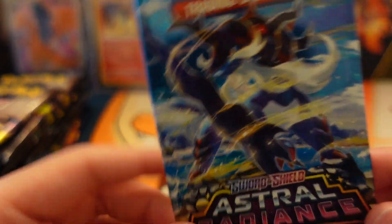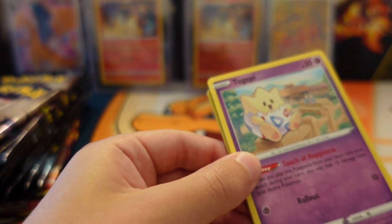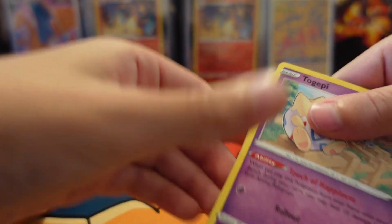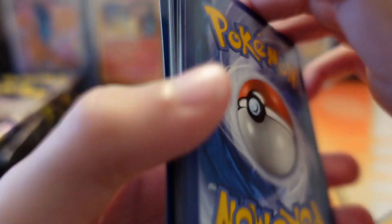Next is Astral Radiance. Hopefully we can pull the Greninja — Radiant Greninja — or the Chalkia Ultra Heart, or the Dialga. You got the four Charizards in the back and we just pulled one. I'll put that in the background on the next video.